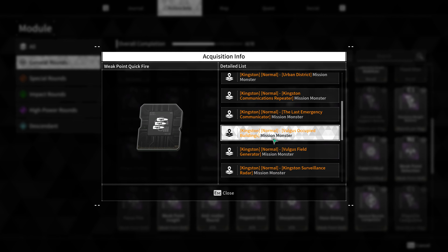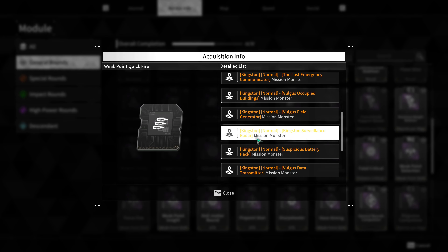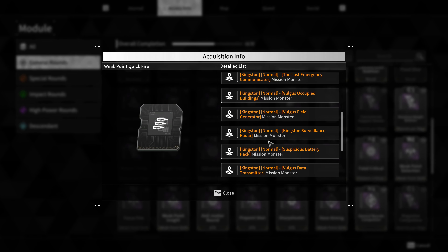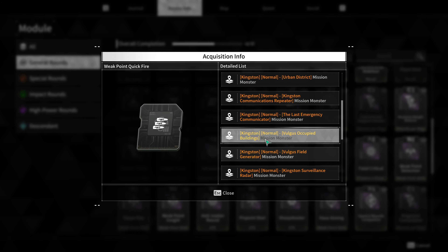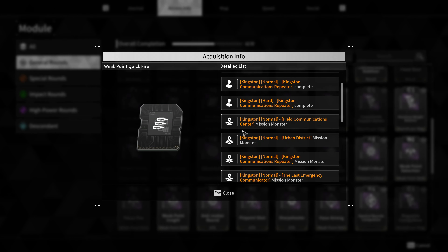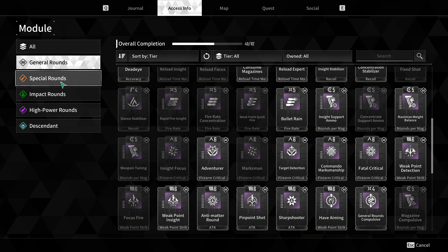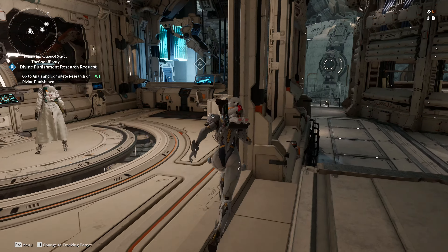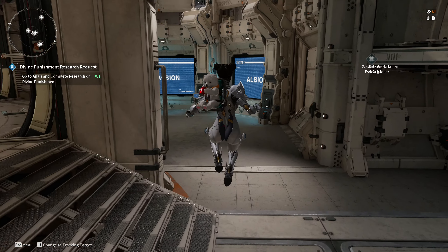And as you can see, most of them will say mission monster, which means this is just a generic drop in these areas based off of whatever monster you are killing on these quests or these general areas. So this one is basically available in the Kingston area. So if you are just farming in Kingston and doing these missions, you will likely get this module. And this can be applied to anything — any type of weapon, any type of module. It makes it way easier knowing where you need to go and where to farm certain missions in order to get certain items.